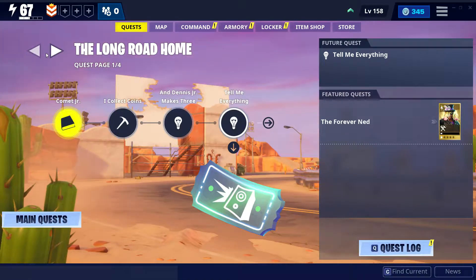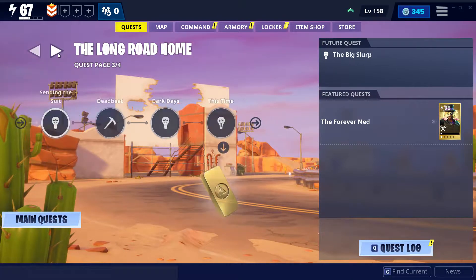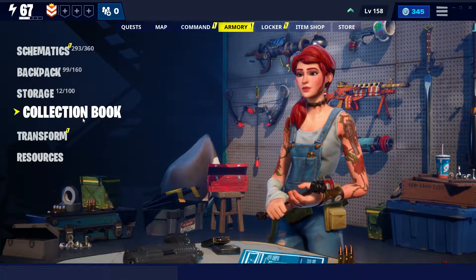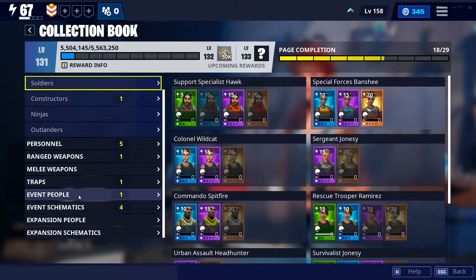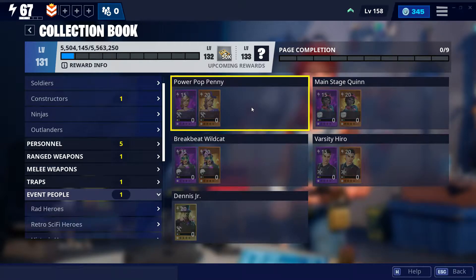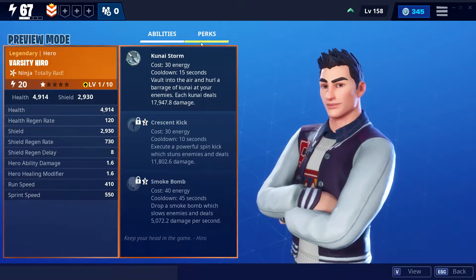The long road ahead. This is all the stuff. Collection book — these are all the guns. And there are the people. That ninja looks pretty cool.